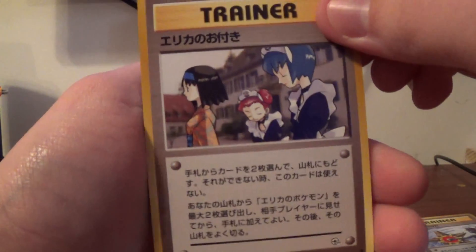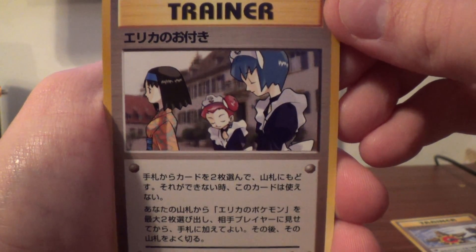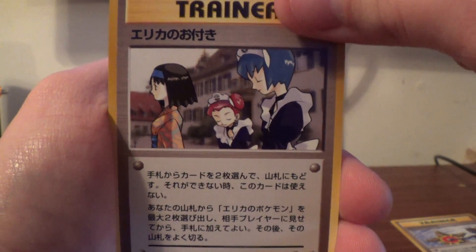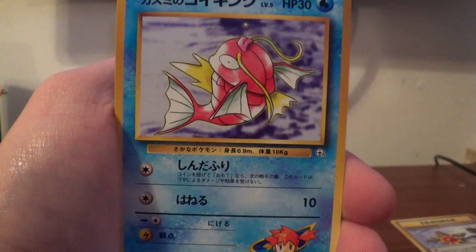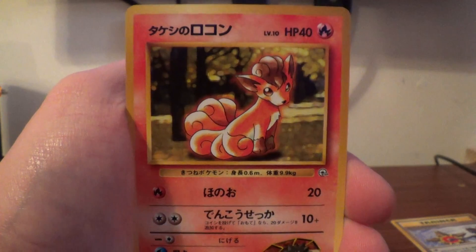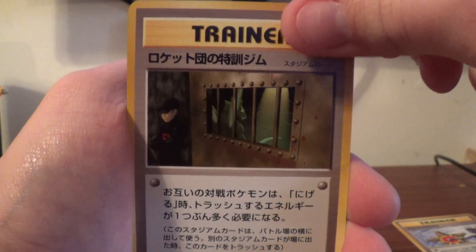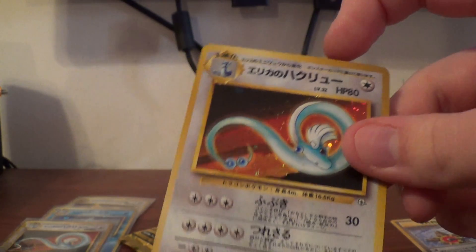Alright. I'm not 100% sure, but I believe that is Erika. Poliwhirl, Graveler, Magikarp, Geodude, Oddish, Vulpix — very cute — Tangela, another one of those Team Rocket Rares, and another Dragonair. Definitely have a couple of those for sale.